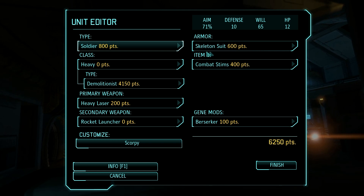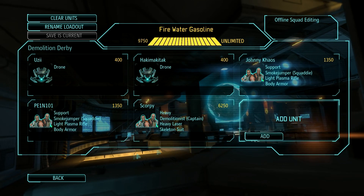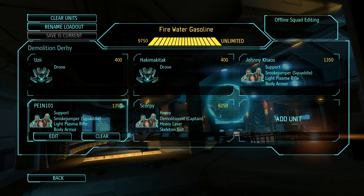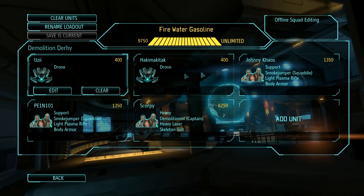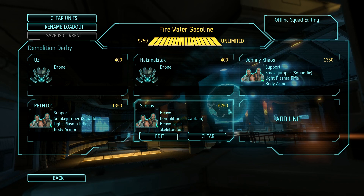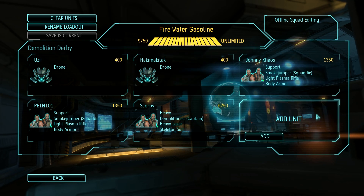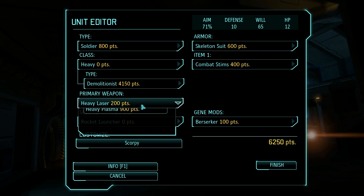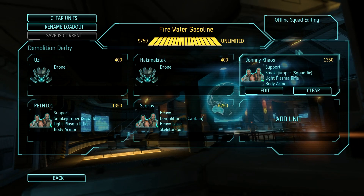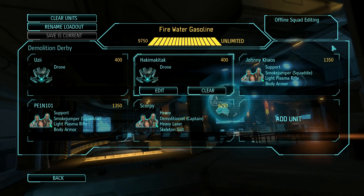This guy also has a skeleton suit so he gets better positioning opportunities, and a Zerker mod because he has rockets and could hopefully kill someone. As support, this goes up to 62.50, and you can see we have two smokejumpers and two drones. You can also have like five drones, which I was contemplating. If you have five drones, price-wise you could also upgrade his weapon from heavy laser to heavy plasma, but it's not a thing right now.